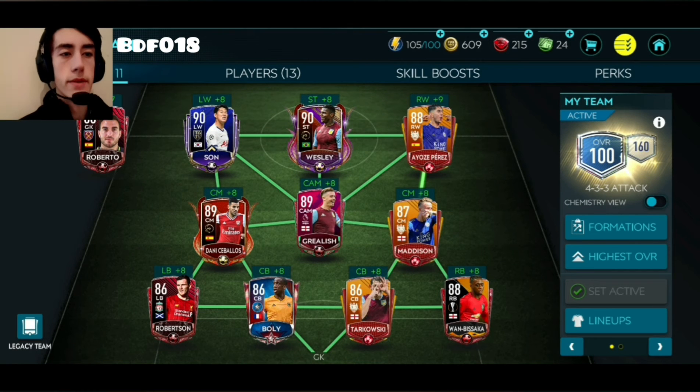100 chemistry and 100 overall, 160 chemistry — that is a pretty mental team. And obviously we have Wesley, I have 90 rated Son now, and 89 rated Grealish. This team is looking fantastic.